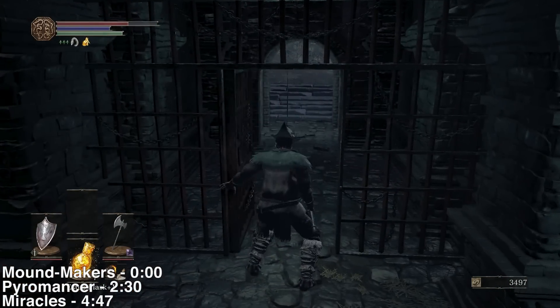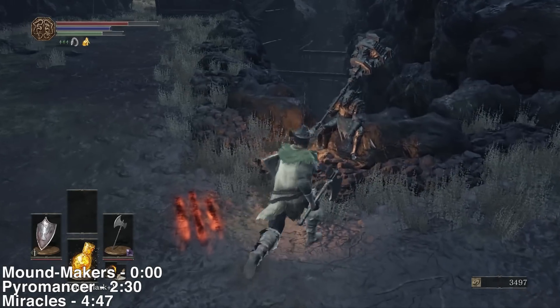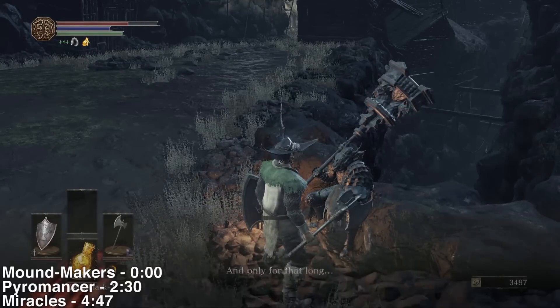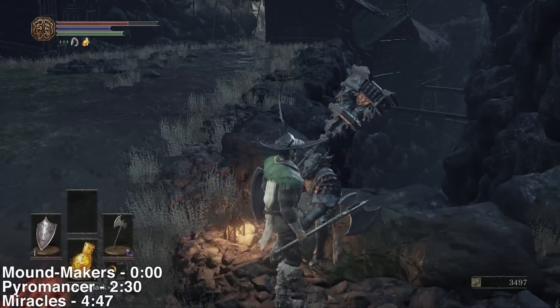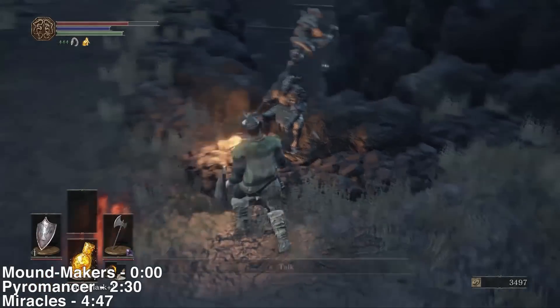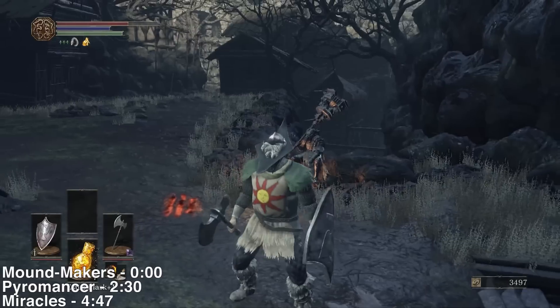If you want, this dude right here who's guarding her — you can talk to him and he says he's actually protecting her. At some point he will end up back in Firelink Shrine. I don't know his complete quest line yet, but you can kill him for some pretty good, very high strength items.